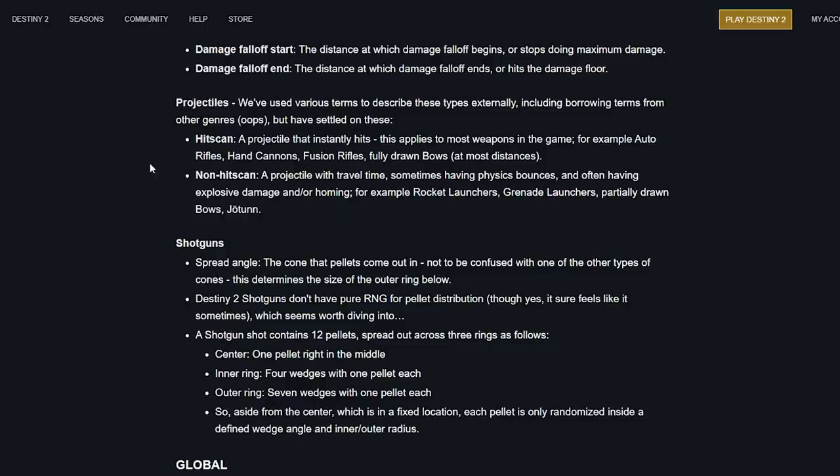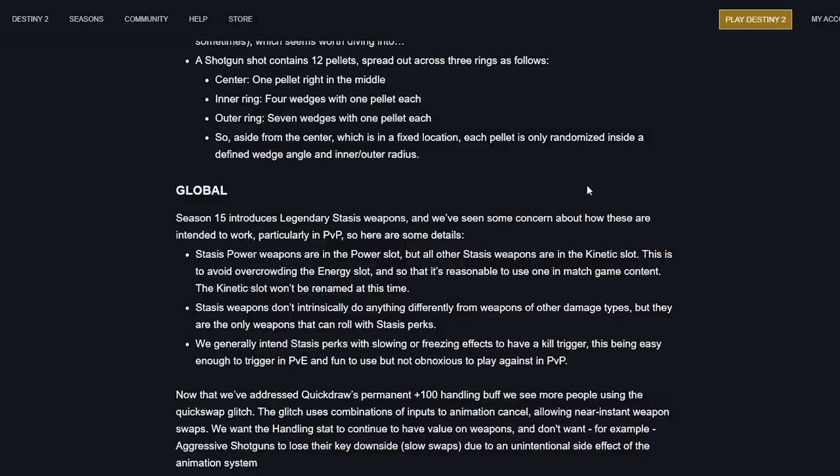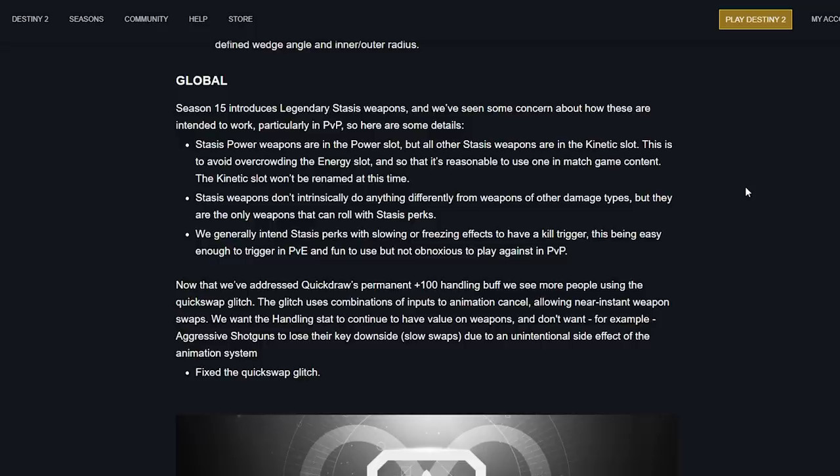Season 15 introduces legendary stasis weapons, and there's been some concern about how these are intended to work, particularly in PvP. Stasis power weapons are in the power slot, but all other stasis weapons are in the kinetic slot — interesting. This is to avoid overcrowding the energy slot and so that it's reasonable to use one in match game content. The kinetic slot won't be renamed at this time — that makes a lot of sense, and some people predicted this.